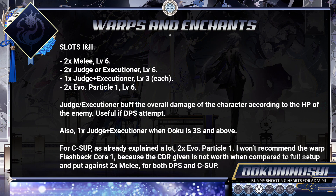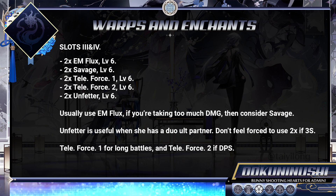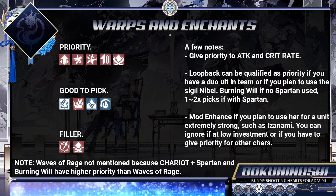For warps and enchants, just follow as explained in the description, giving priority to Evolution Particle 1 in Warps, and to both ATK Loopback and Burning Will enchants, according to each setup you decided to follow.